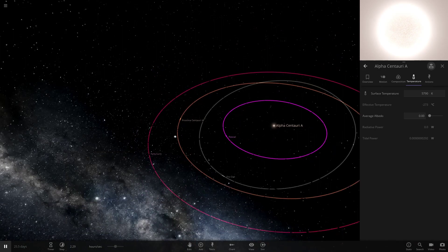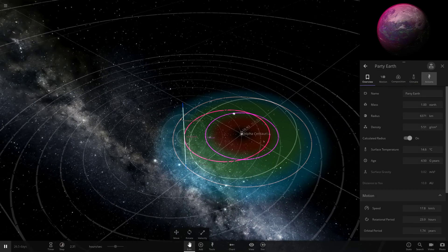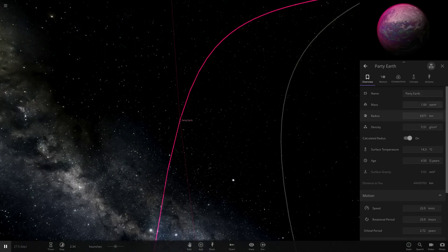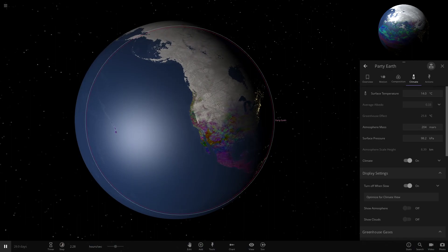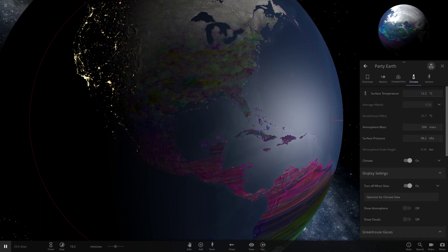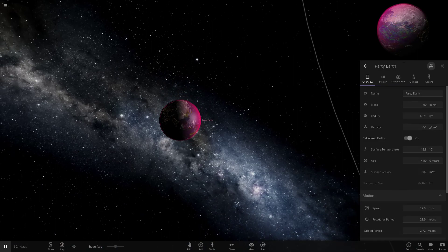Where should I place Party Earth? Maybe a little further out. Let's put the habitability zone on. Maybe a tad closer - I'm going to put it in between the green and the blue. So here is Party Earth close up - it's got a pink atmosphere and a rainbow texture underneath. Look how crazy America looks there, and it's got the old climate mode. Look how crazy that surface looks with all the different colors - and then when you have the atmosphere and clouds, it just looks great.